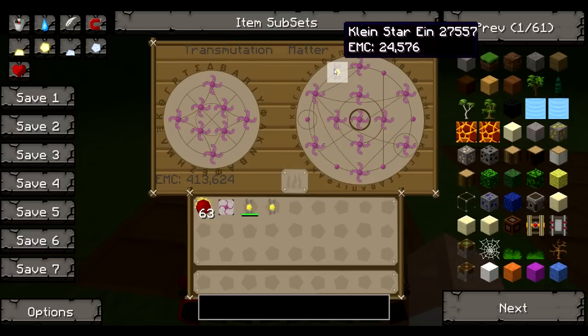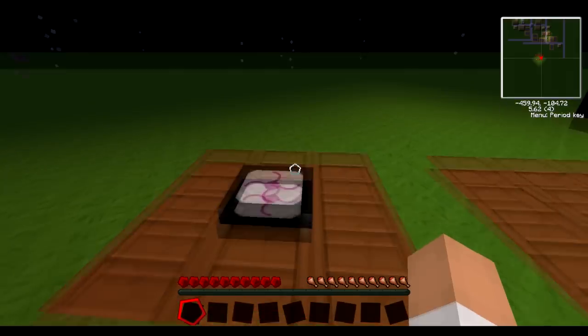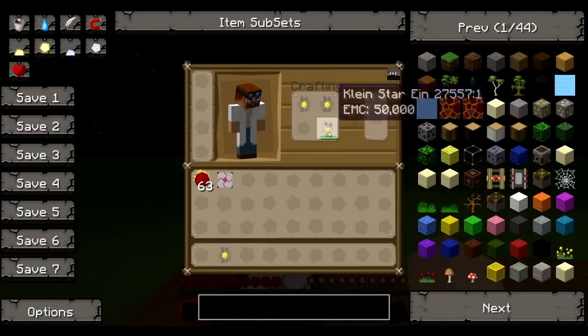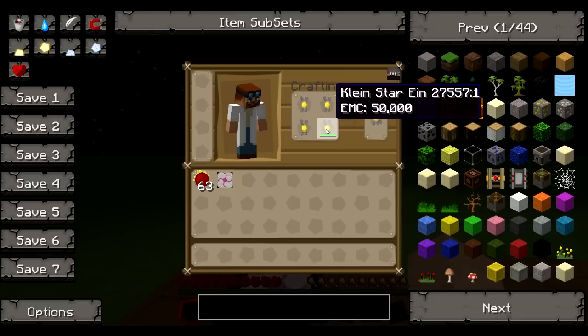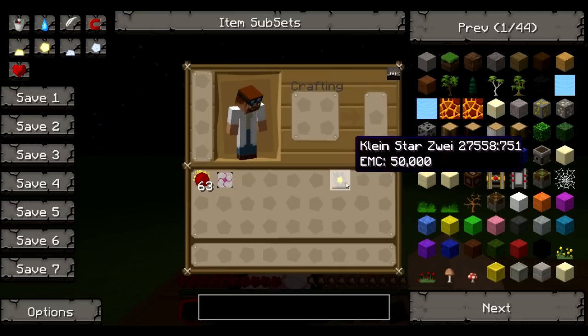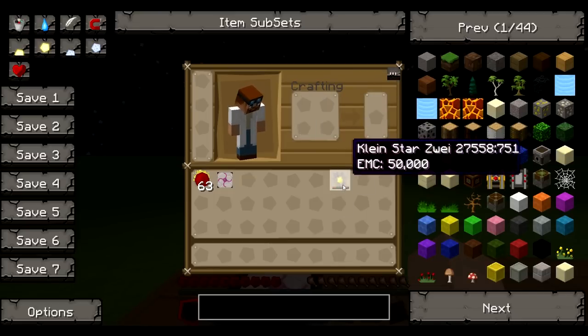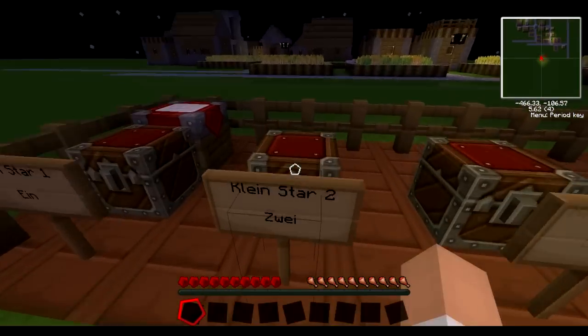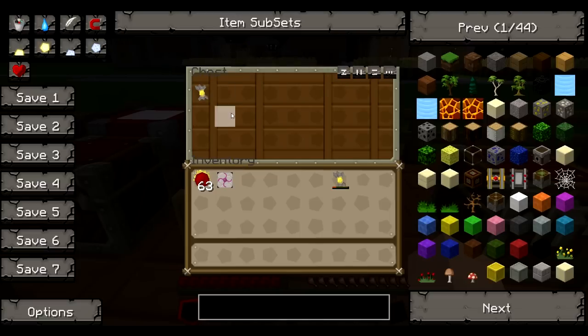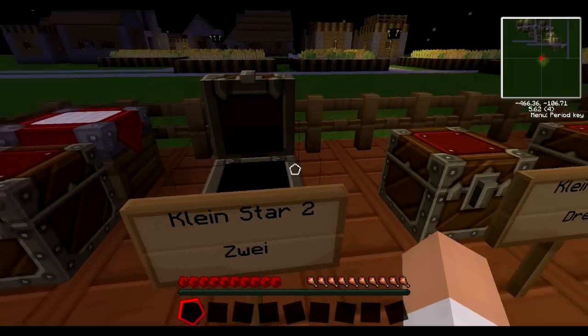You can take a few more out, and if you craft these into a square you can use your own inventory of this. Also good to note: you do not lose the EMC there generally. You have four of them and you get the tier 2 one, a Kleinstar Zwei, which is worth almost 100,000 EMC — quite incredibly expensive.